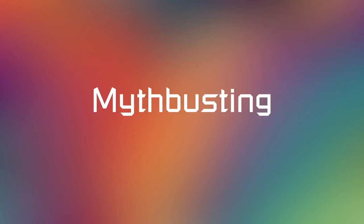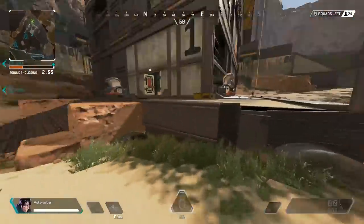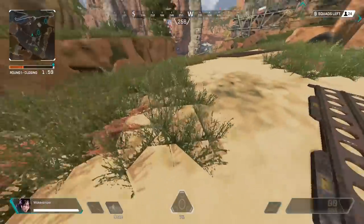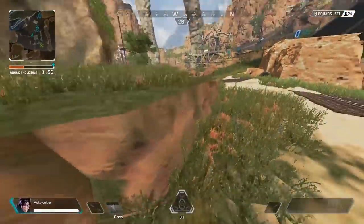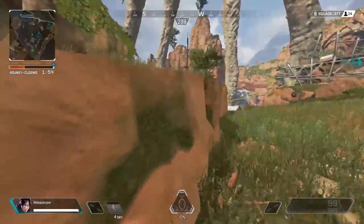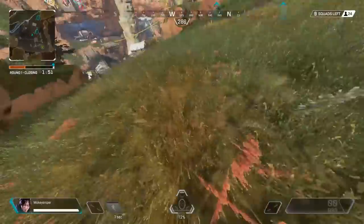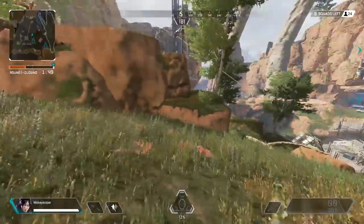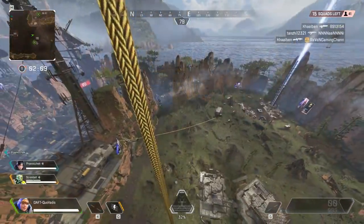Finally, let's get to things I tested that turned out not to work. I'll begin with something that can only truly be confirmed by the developers. I see many pros looking down while dodging bullets. In some FPS games this has a big influence on character animations and messes with your hitbox. In Apex Legends, your character looks down a bit while doing this, but the effect on animations is so small it's negligible. It could still do something weird to your hitbox, but without dev tools there's no real way to find this out.